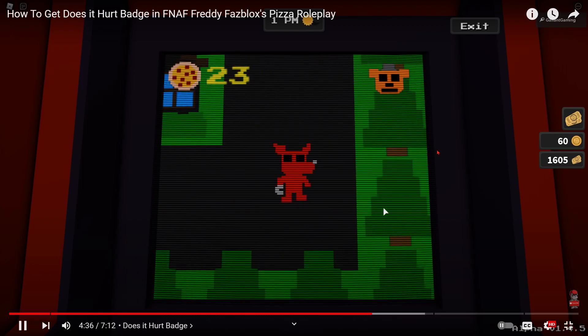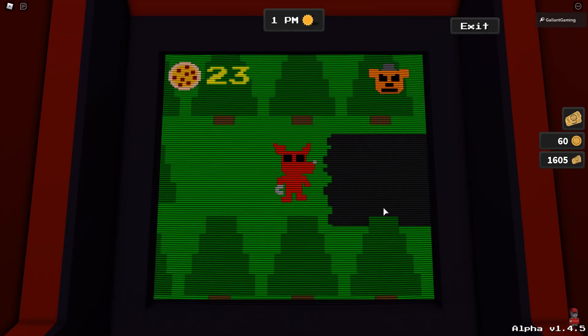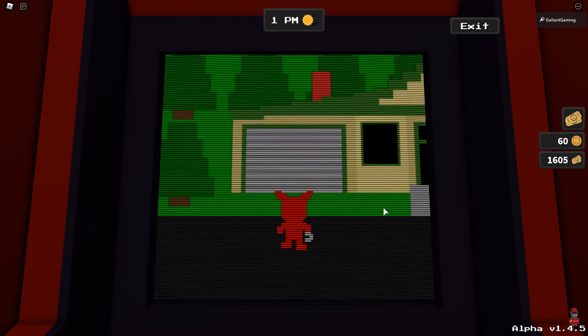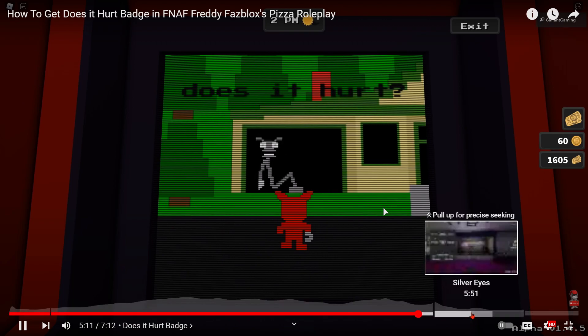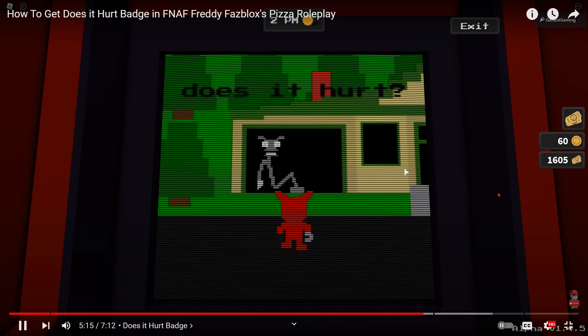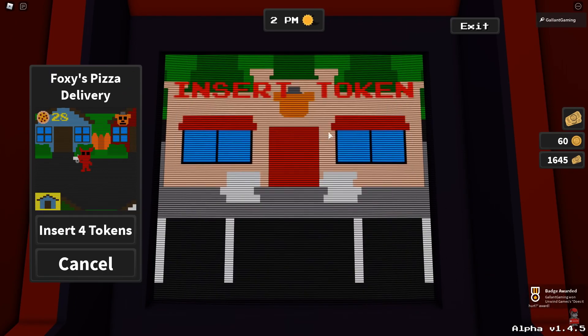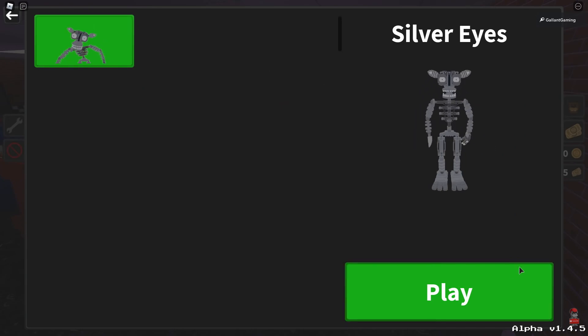If you have your sounds on you will hear a little click sound effect. Now go over to the right side of the map — we're done with the pizza. On the right side you'll see a tree right across from black that is glitching, so go through it and keep going right. There's some kind of garage — walk up to it and go in. Now you'll see the murder robot from the Silver Eyes book waiting for you, sitting there, freaking out. You don't need to click anything — just wait. And boom — 'Does It Hurt' badge! You get the murder robot from Silver Eyes.